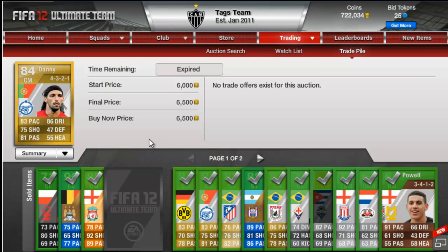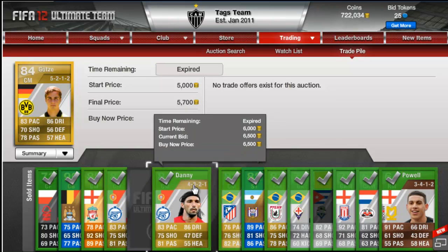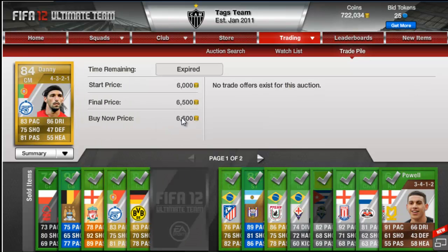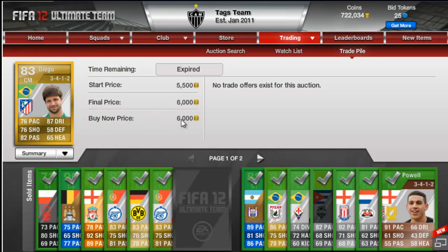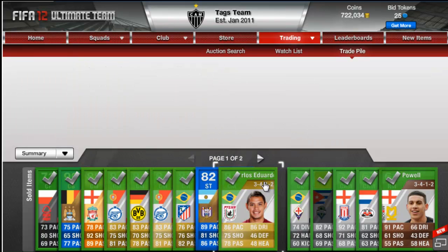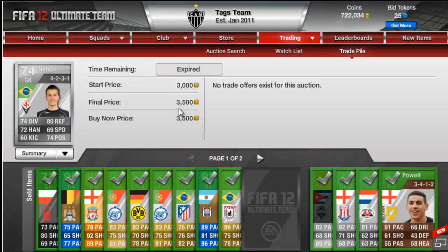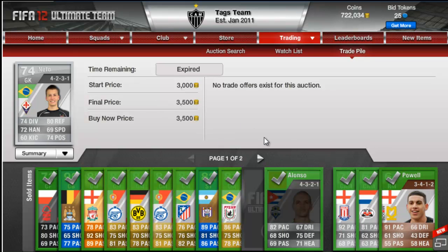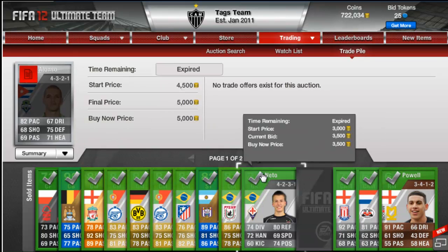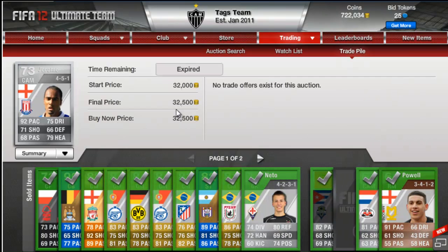Then the first Danny sold for 6,500. Mario Gertz sold for 5.7k. The other Danny again sold for 6.5k. Diego sold for 6k on the buy now. Matias Suarez sold for his first buy now of 36,000. Carlos Eduardo sold for 5k, first buy now. Neto sold for 3.5k — he sold within the first 10 minutes, maybe I could have pushed 4,000 for him, but it doesn't matter. Alonso again sold for his overnight buy now of 5,000 coins. Cameron Jerome sold quite quickly as well.